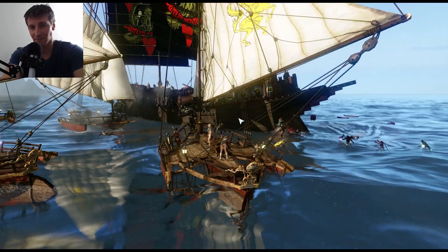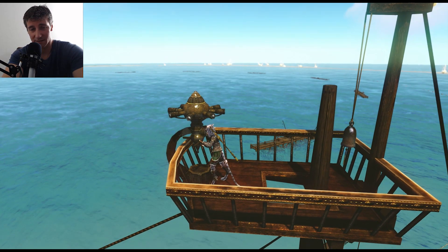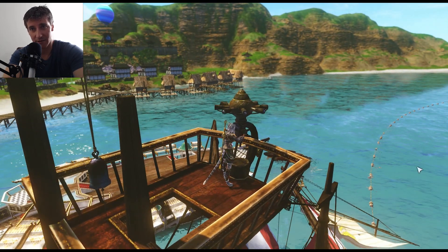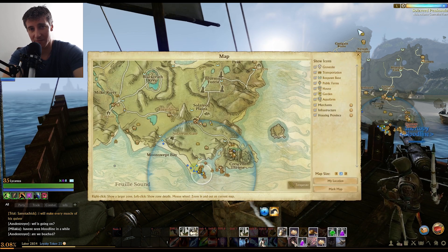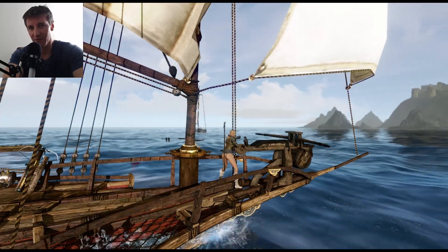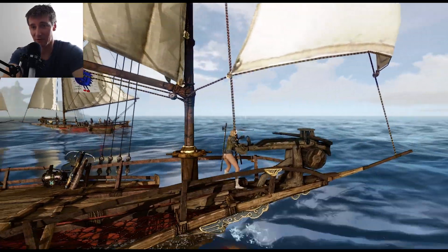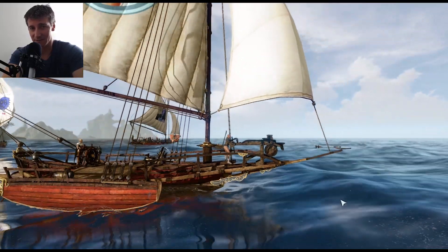Getting into PvP starts with finding other ships, and the easiest way to do this is to use a ship's radar or sextant. This is going to tell your spotter what ships are nearby, the name of the ship, the ship's health, the owner of the ship, and if it belongs to the opposite faction. Your spotter can open their main map to mark ships for everyone to see. Be wary of people misnaming their ships — for example, naming their warship after a robot or naming their robot ship a Black Pearl. If in doubt, check the health.